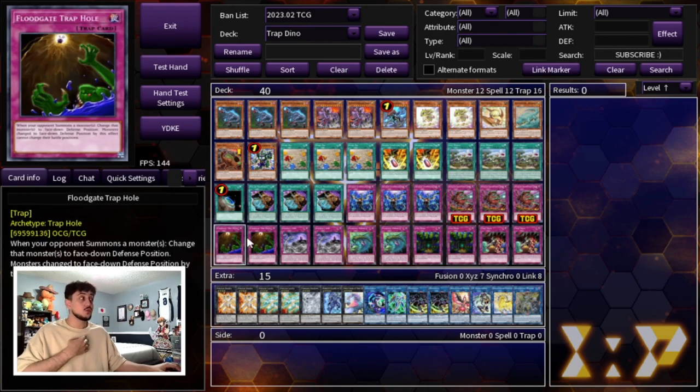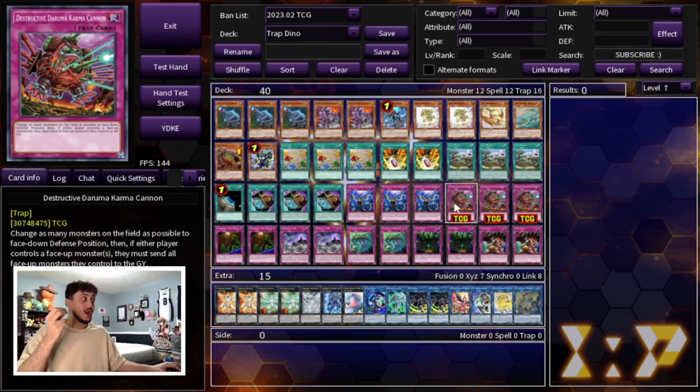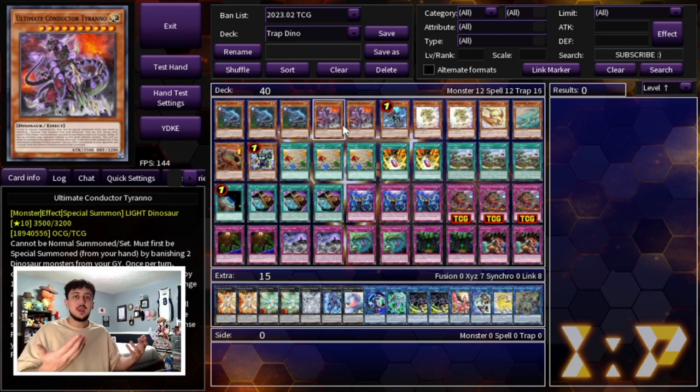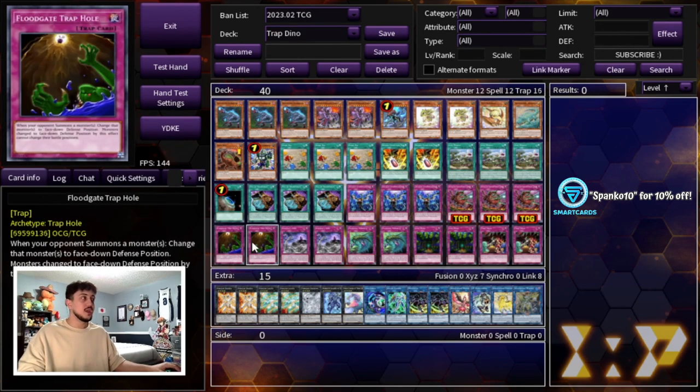Both Daruma Cannon and Floodgate Trap Hole synergize extremely well with Ultimate Conductor Tyrano. A lot of the time you'll set up a Pentastag with a Conductor Tyrano and if you have some of these traps you're winning that game — you can do so much damage. Yes, this is a control deck, but because you're playing Dino you can just OTK out of nowhere, and that's the most powerful thing about this deck. As soon as you put Conductor Tyrano on the board, it's a force to be reckoned with.